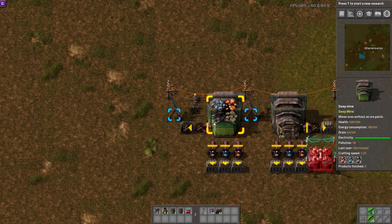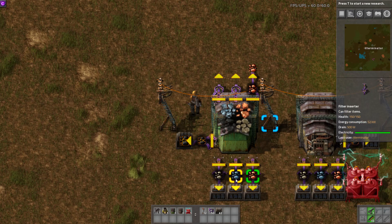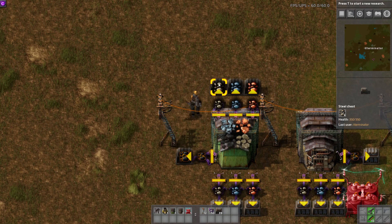Actually I think we did get coal, but my inserters are not working. I believe this can only be exported from one side — it doesn't seem to like being exported from the back, which makes sense since that's where the entrance is.